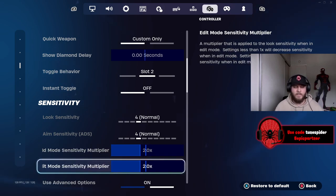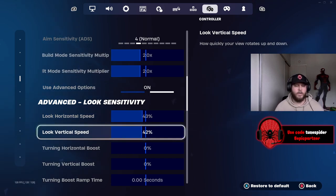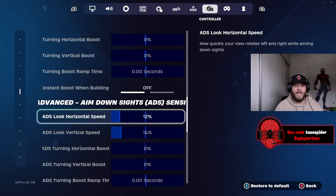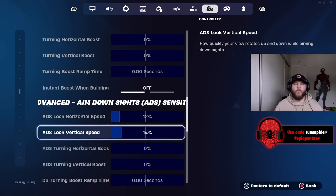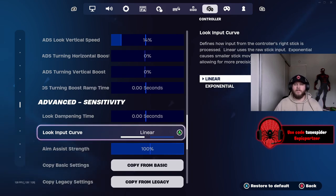My build and edit mode sensitivities are both 2.0. In advanced options, my horizontal speed is 43, my vertical is 42. I use no boost — I do not like the boost. For aim down sight, this has been a big adjustment: I used to go between 8 and 10, but this season my horizontal speed is 12 and my vertical speed is 14, with no boost.